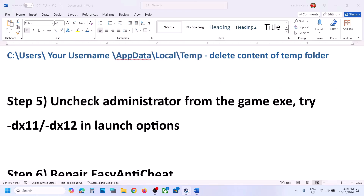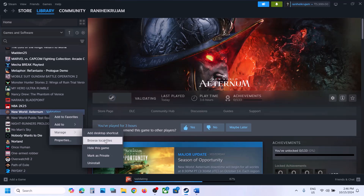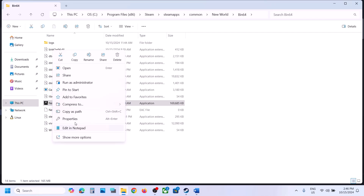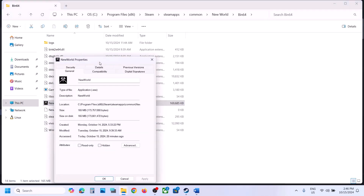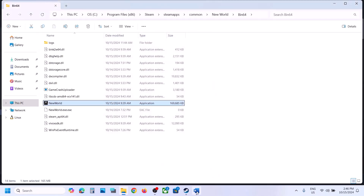The next step is to uncheck Run as Administrator from the game exe file. Right click on the game in Steam, select Manage, then Browse Local Files. Open the Bin64 folder, right click on the game exe file, select Properties, go to the Compatibility tab, and if Run this program as an administrator is checked, uncheck that box. Hit Apply, click OK, and launch the game and check.